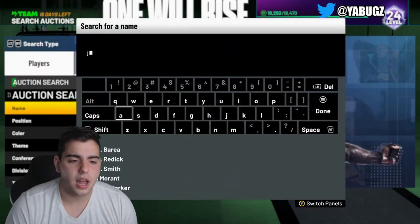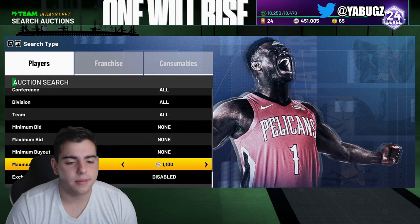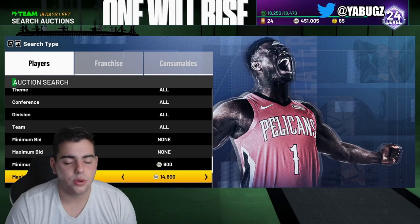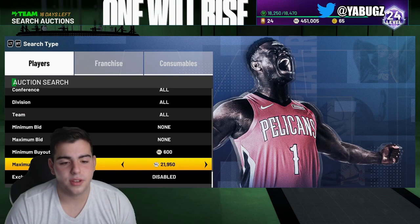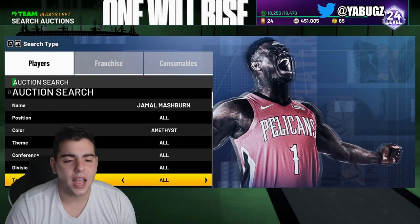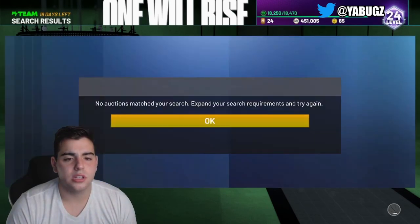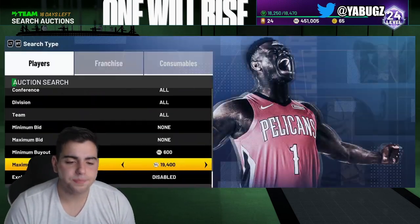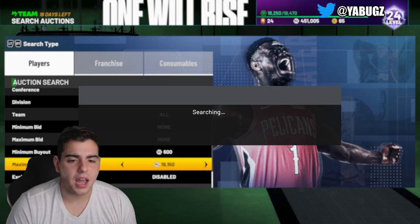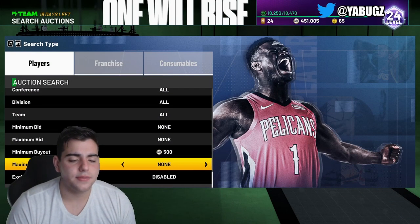Next card, we got Jamal Mashburn. A lot of you guys have been getting him for around $9,000 to $10,000. Let's check his value — he's probably pretty expensive on Xbox. And he's up a lot; yesterday he was going for around $11,000. The man Jamal Mashburn has 93 offense, 85 defense, with very good stats besides perimeter defense and steal. He's actually up a lot from yesterday. If you have like 5 of them, you could sell and keep one in your back pocket. I think you should sell him, but he could rise even more within the next couple days.